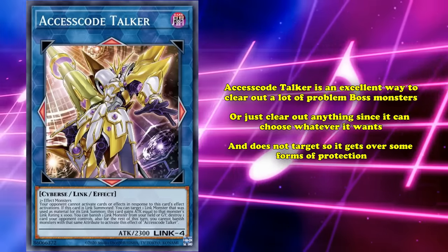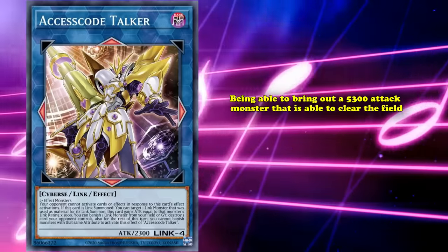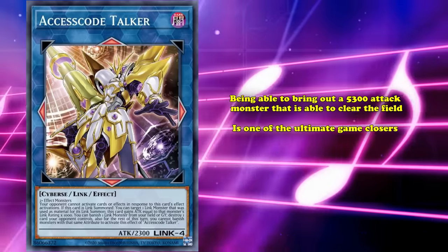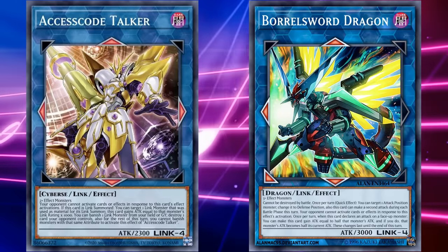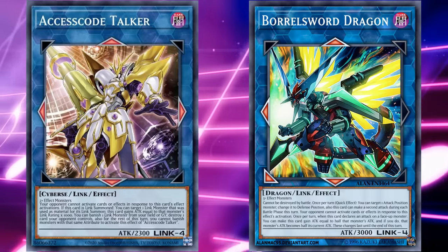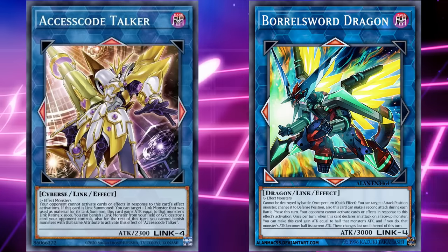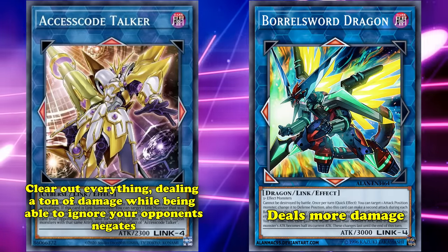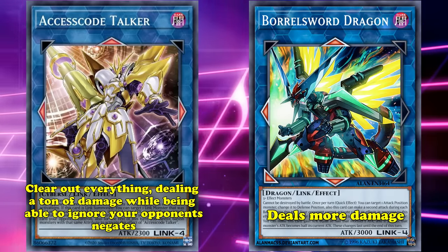While Accesscode Talker isn't able to deal 10,000 points of damage like Utopia Double, being able to bring out a 5,300 attack monster that's able to clear the field is one of the ultimate game closers. And in fact, it does such a good job at that, that it's played almost exclusively over Borrelsword Dragon now, who used to provide pretty much the same benefits. Borrelsword Dragon was the ultimate generic Link monster to go into in order to get rid of indestructible boss monsters. But now you can do the same thing with Accesscode Talker, and also get rid of everything else. So while it can't deal as much damage as Borrelsword Dragon, the ability to clear out everything while also dealing a ton of damage while being able to ignore your opponent's negates is just so much more useful. And it also has all the same benefits of Borrelsword Dragon, where it's usable in pretty much every deck.